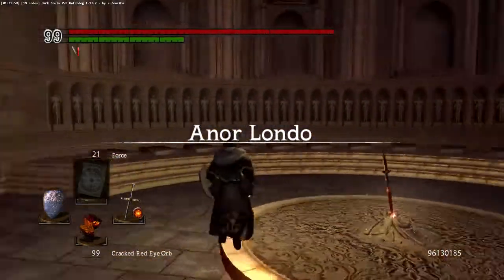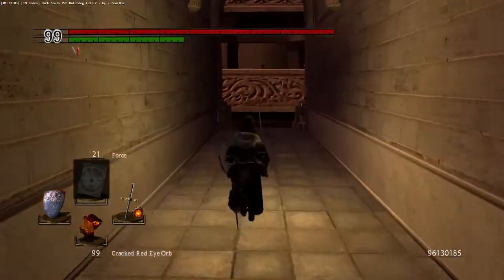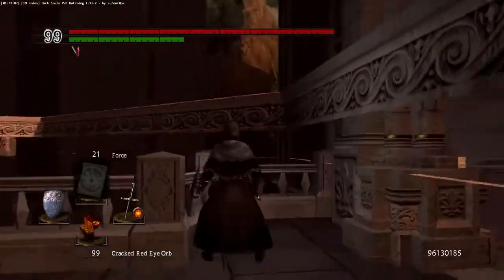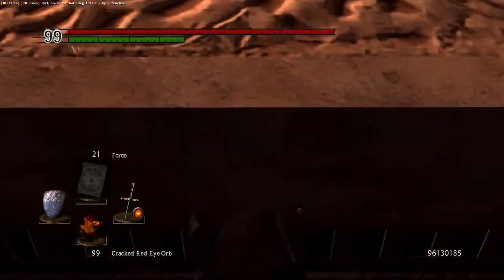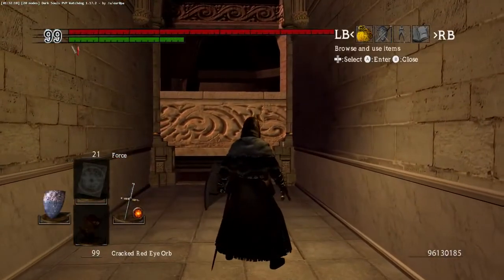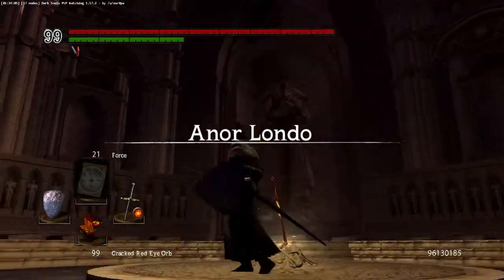The statue of Gwyn is there — that can't go away no matter what. Actually, the statue will... I messed it up really bad. This is what happens when the elevator is in the up position — that's not right at all.